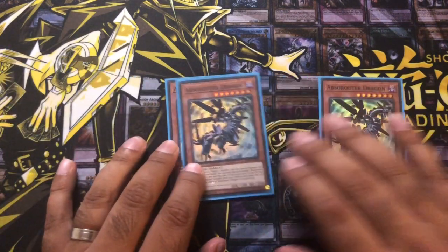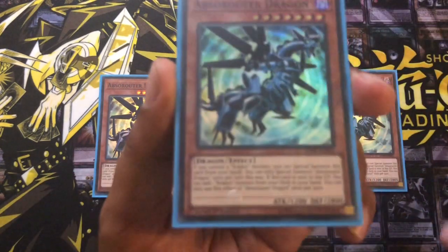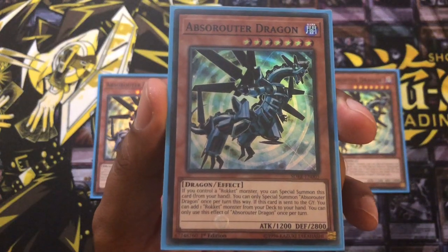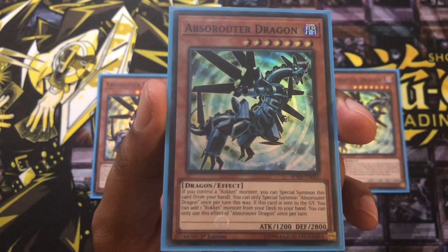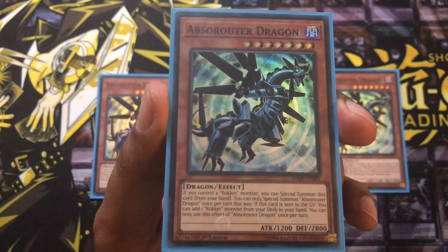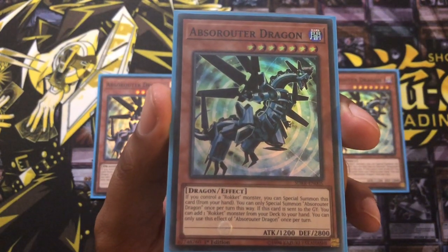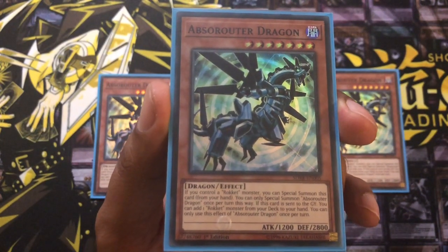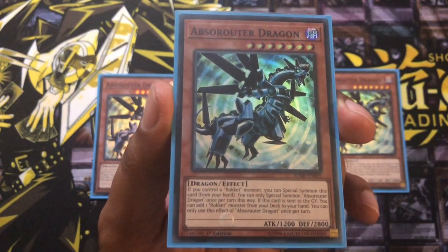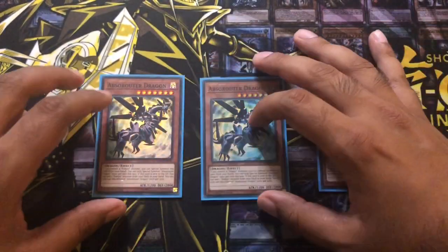Next we've got Absorouter Dragon — another new card from the set. It's got a really nice effect: it's a free special summon, so if you control a Rokket monster you can special summon this card from your hand, and you can only special summon one this way once per turn. When this card is sent to the graveyard, you can add one Rokket monster from your deck to your hand, once per turn. Really nice card — free special summon and then when it's sent to the graveyard you get a free Rokket to your hand, so really good card with some great combos too, which I'll show in another video.